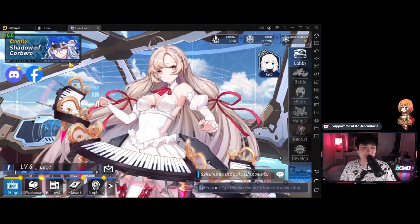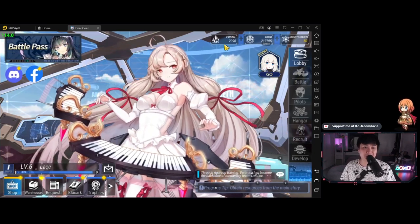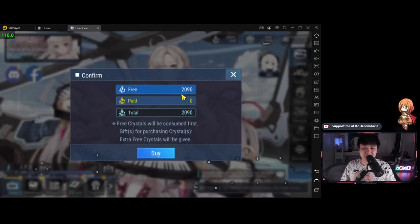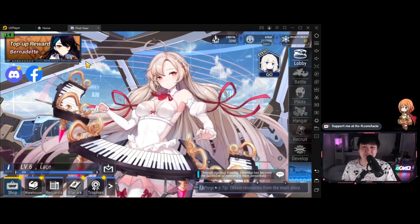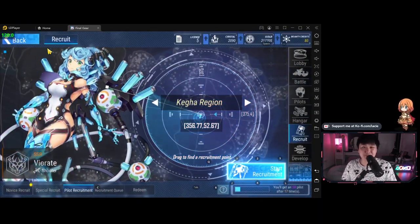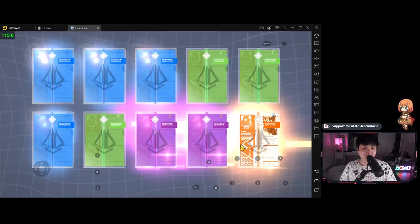We are back in the hangar. Up here we've got different currencies - the premium currency crystals and then gold, which you use for everything. As for crystals, there is paid versus free, and there are a lot of packs that consume paid crystals only - that's very similar to a lot of different gachas out there. What you're looking at here is special novice recruitment - it is an infinite re-roll. Novice recruit times ten contains one SSR pilot and has unlimited entries until the SSR pilot is selected.